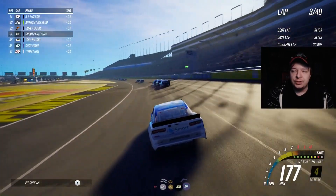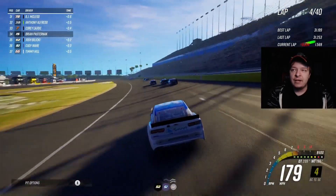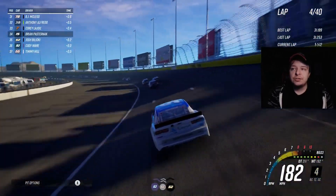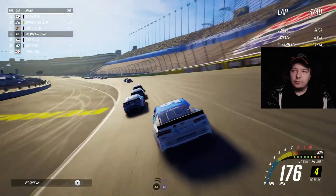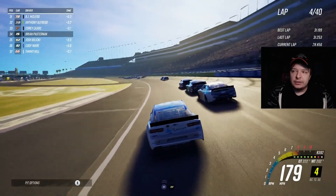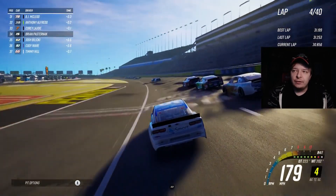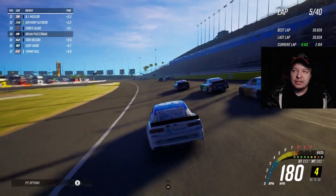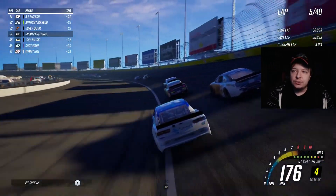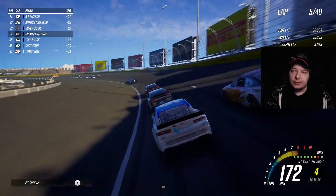We're gonna have a lot of just chilling in this race, because right now we don't really have anyone to race with and we just gotta catch those cars in front of us. We come up to this little pack of cars — we'll try to duck low. We're not really gonna have the draft to help us, but I think he's gonna give me the bottom lane, so we don't gotta worry about that too much.